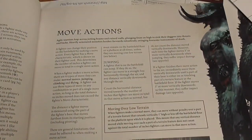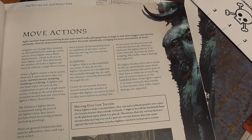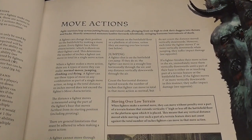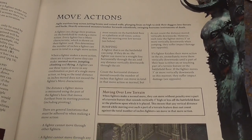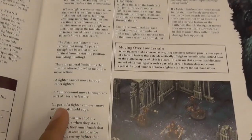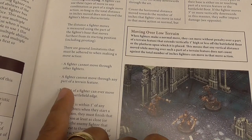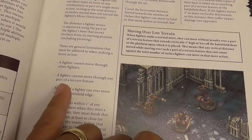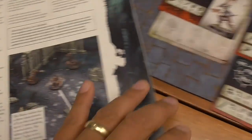Now let's look at move actions. There are four types: normal moves, jumping, climbing, and flying. For normal moves: a fighter cannot move through other fighters including friendly ones — you have to move around. A fighter cannot move through any part of a terrain feature. No part of a fighter can ever move over the battlefield edge.